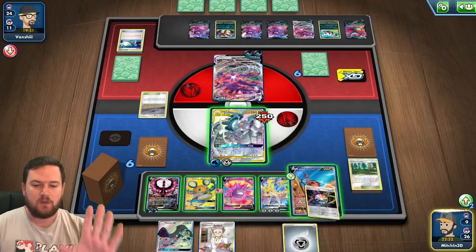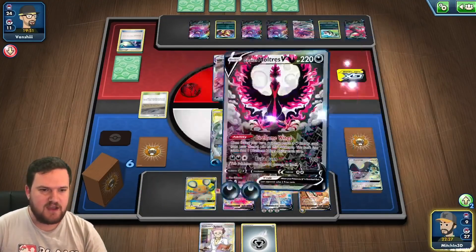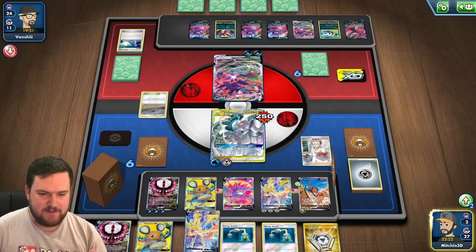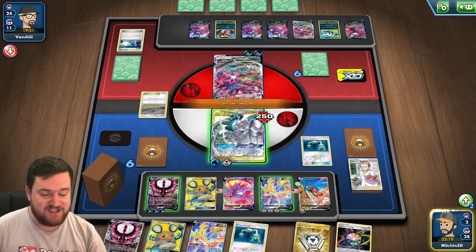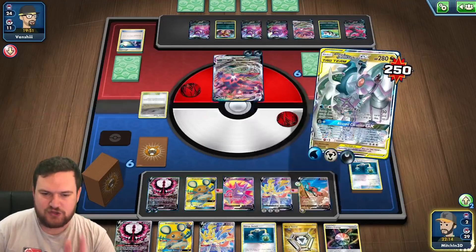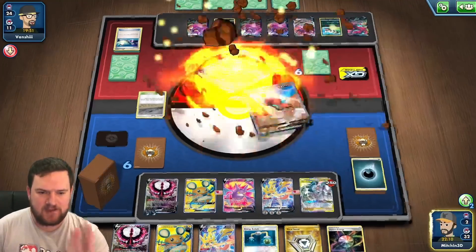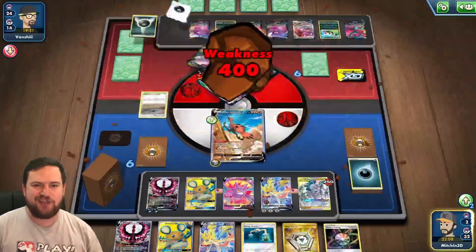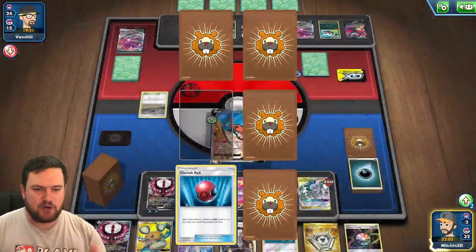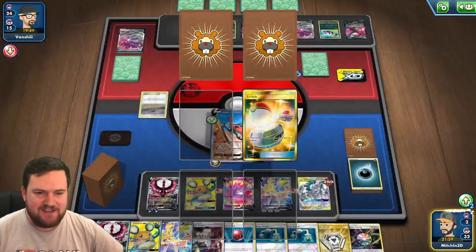We attach the Aurora Energy to Zapdos — that is our attacker. We Research here, and if we get a Switch or an Energy Switch, we have the potential to just win this game straight up now. We've got double Energy Switches, which is fantastic. We're going to use that to move a Dark Energy onto the ADP and retreat into our Zapdos. You can see just how good both of these birds are — we take the knockout on the Eternatus VMAX for four prizes, and that is all thanks to Moltres and Zapdos V.